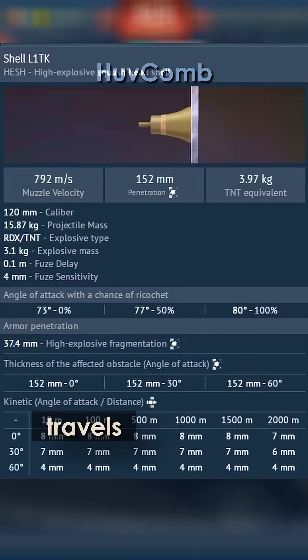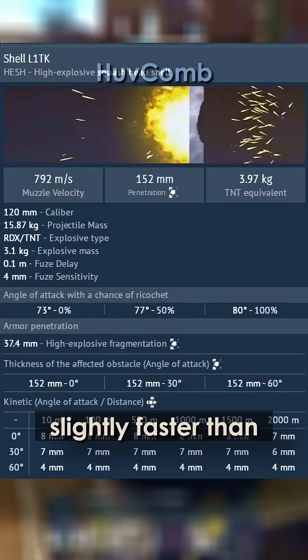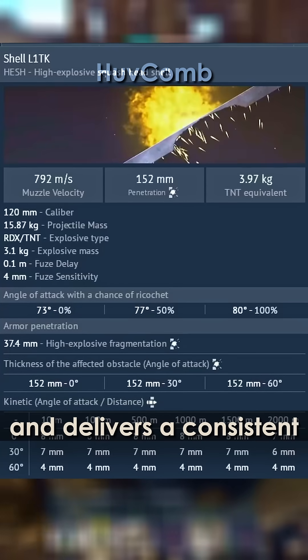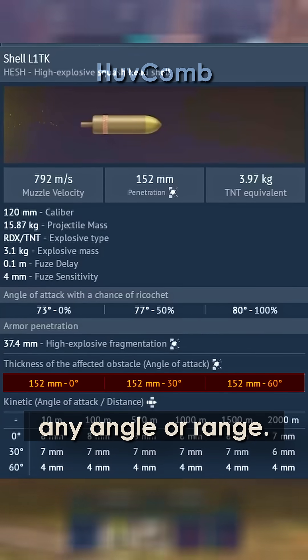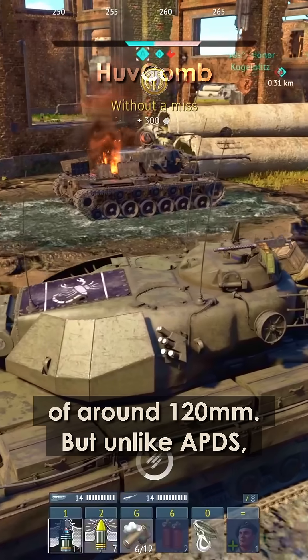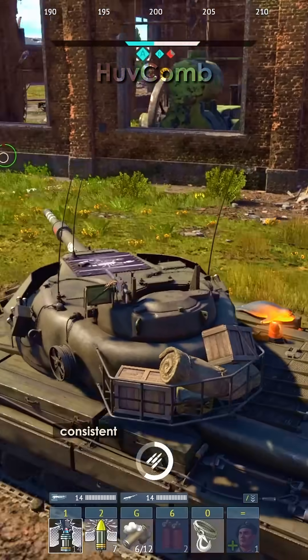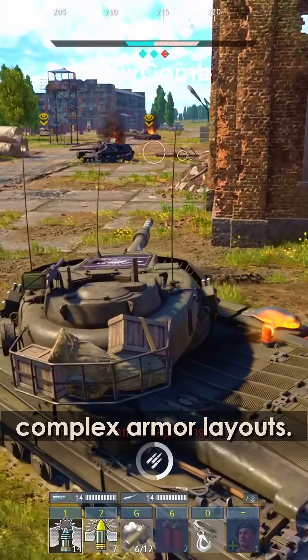In-game, the Conqueror's HESH round travels at 792 meters per second, slightly faster than the historical 762 meters per second, and delivers a consistent 152 millimeters of penetration at any angle or range. That's higher than the real-life average of around 120 millimeters. But unlike APDS, this extra penetration doesn't always translate into consistent results due to how HESH interacts with complex armor layouts.